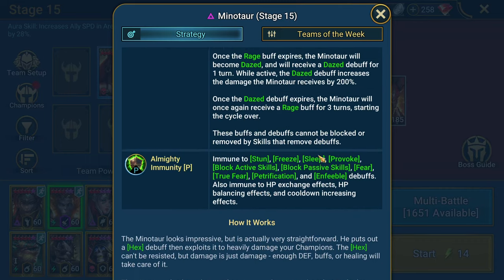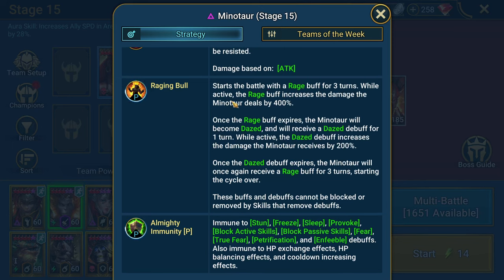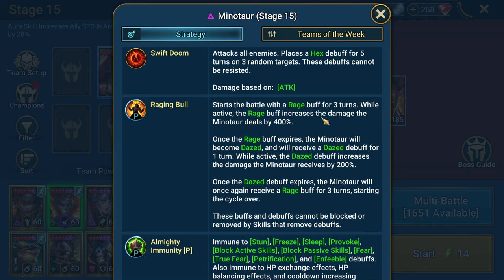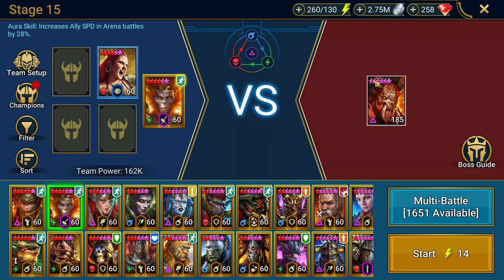If you go up against the Minotaur, he starts the battle with the Rage buff for three turns. While active, the Rage buff increases the damage he deals by 400%. Once the buff expires, the Minotaur becomes Dazed, receives a Daze debuff, and while that's active, it increases the damage he receives by 200%. So it's kind of a berserk-like mechanic — 400% more damage dealt, then 200% more damage received.